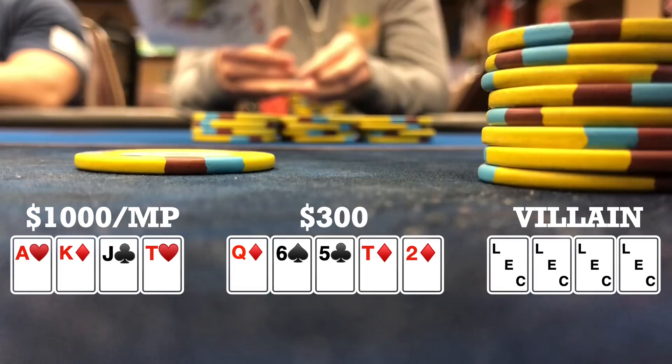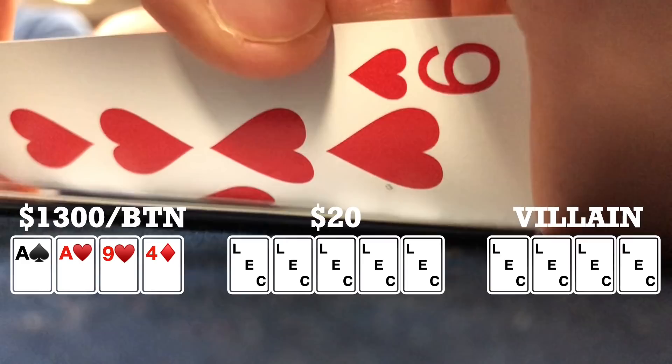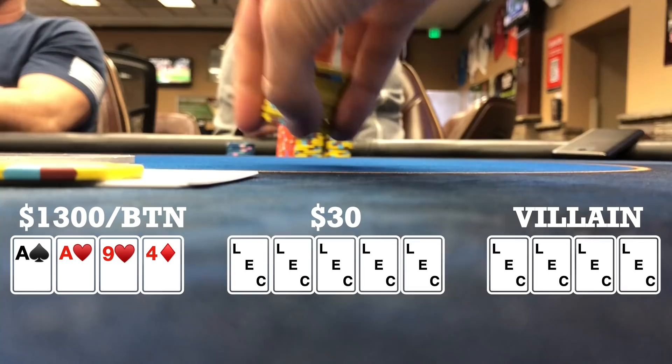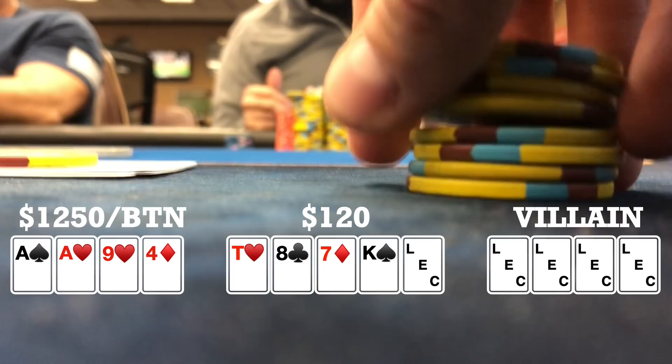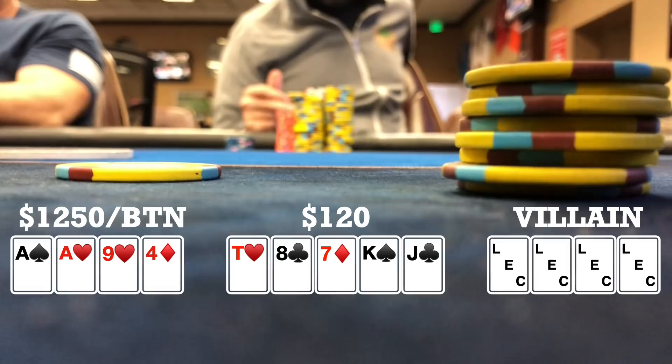Here I look down at ace, ace, nine, four, single suited to the ace on the button in a straddled pot. There's one early position limper. I make it $50 and only the limper calls, so heads up to a flop. Flop comes ten, eight, seven, rainbow. When my opponent checks, I decide to check back. Turn brings a king — my opponent checks, I check back. River brings a jack. My opponent checks, I check back and he doesn't look too happy. I turn over my hand and we're somehow good, so we take it down.